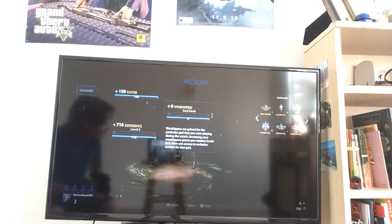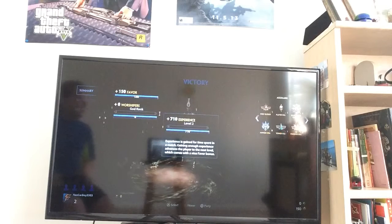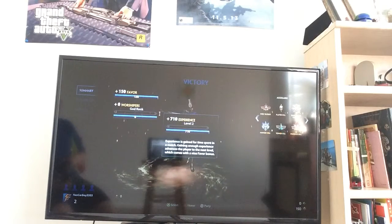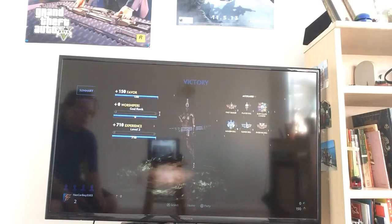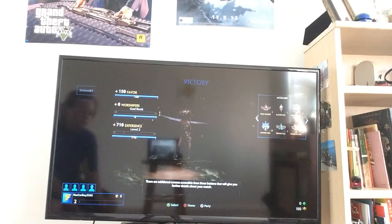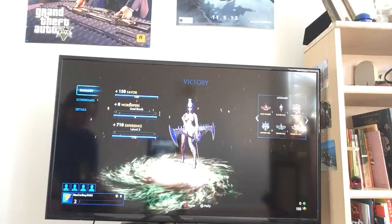Again, this game is only in beta, so you've got to remember it doesn't have the best features — it's only in beta. Beta is almost for every game though. Accolades are a list of your special accomplishments during the match. There are additional screens accessible via buttons that will give you further details about your match. Pressing the home button returns you to the main menu when you are ready to leave your match.